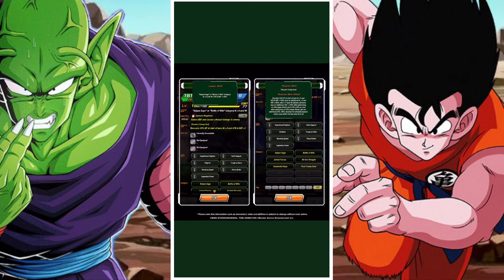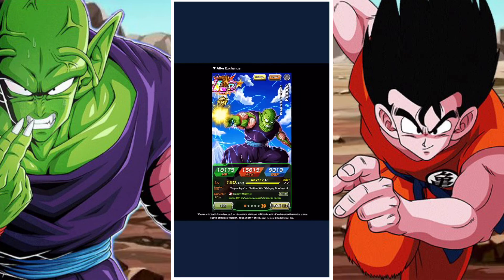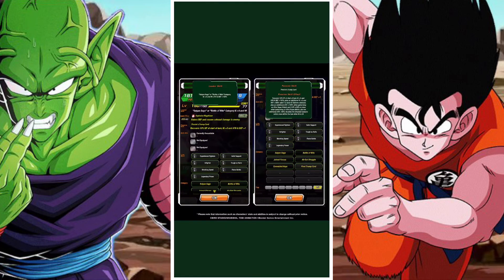In terms of categories, they're on Saiyan Saga, Battle of the Wits, Joint Forces, All-Out Struggle, Connected Hope, and Final Trump Card, which is not too bad. You kind of wish that for some reason they were on the Mechians — I feel like it would have been cool, even though I know that's not how exchange cards work. But overall, they're a really cool card, Saiyan Saga lead is really cool, and they're really, really strong.